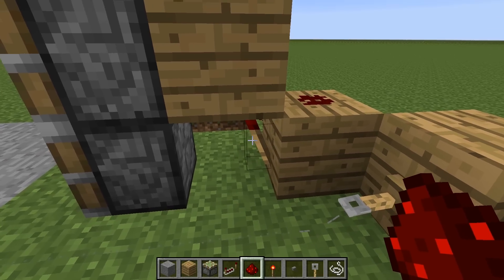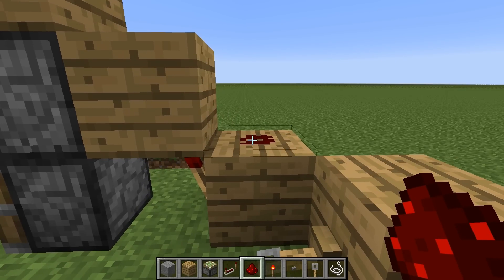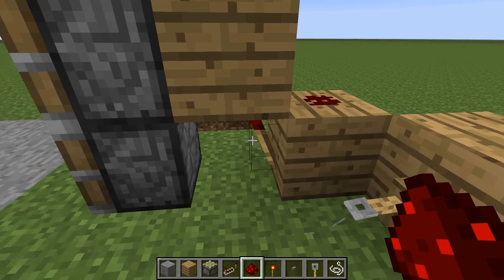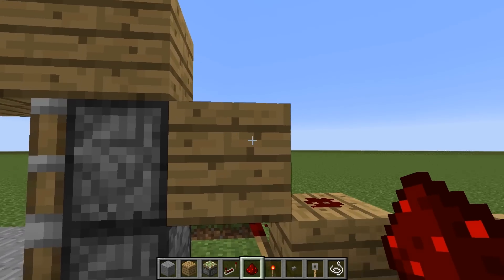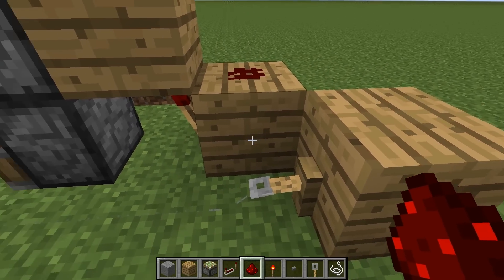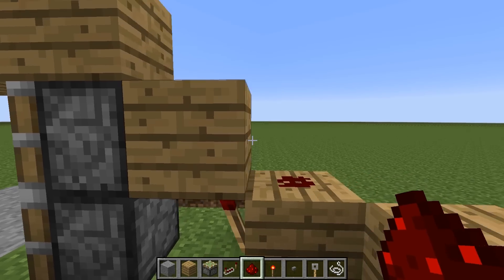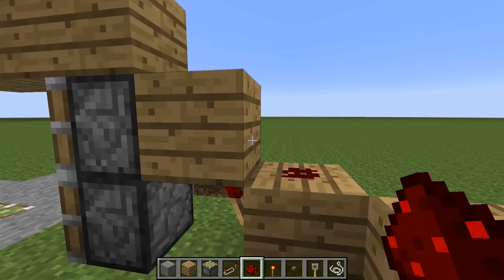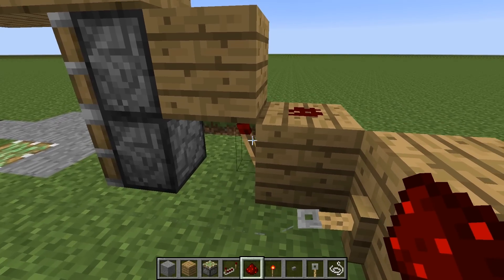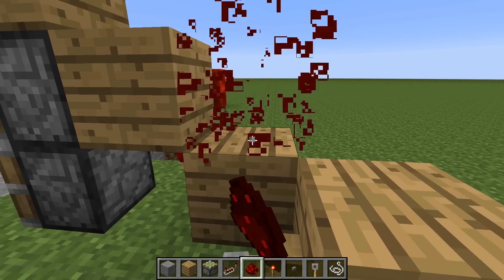What literally is happening: this torch charges this block, which charges the redstone dust, and the redstone dust charges the block below. But when this block becomes charged, it shuts the redstone torch off, which uncharges this block, which uncharges the redstone dust, which uncharges the block below, which allows the torch to turn back on — which means this block becomes charged again. It creates a really fast, infinite loop. And that's actually the reason why the ability for redstone torches to burn out was ever created. So just remove that.